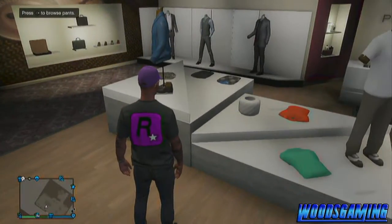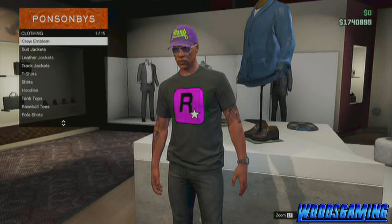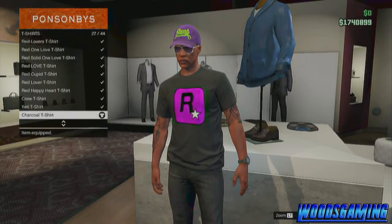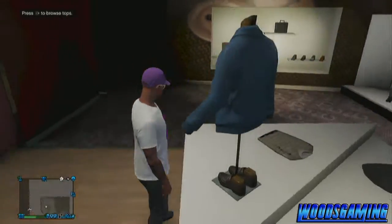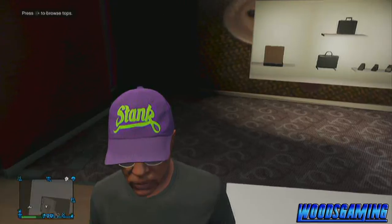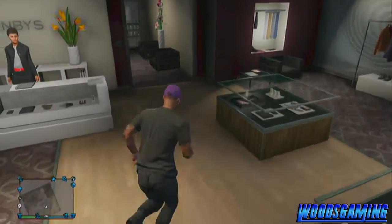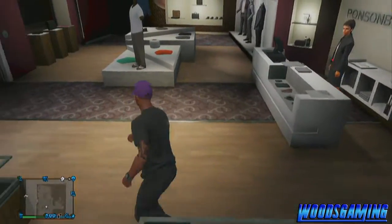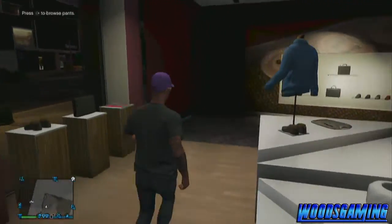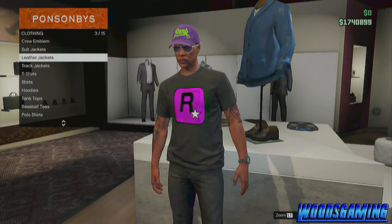If you go into a new session the crew emblem will disappear. Also, if you try to wear any different clothes — like a different t-shirt — it goes off. So you can only keep it on the black t-shirt, which is the downside. This glitch only works with the watches. Anyway, make sure to like and subscribe for more GTA Online content, my name is Woods Gaming, have a wonderful day and peace out.